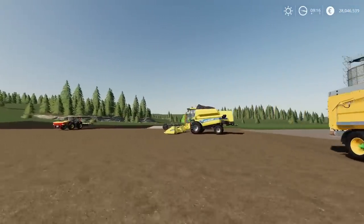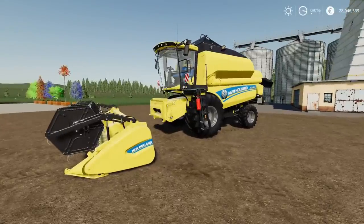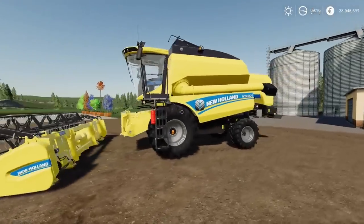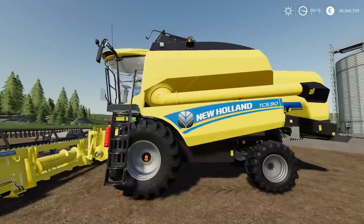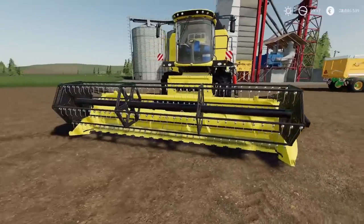Next we have an old favourite — the New Holland TC5 series by DB Modding. 18.97 megabytes to download. 14 slots for the harvester, 8 slots for the header. It's very nice — quite a few options available. We've got colour choices for the rims and colour choices for the main vehicle itself. Nicely detailed.